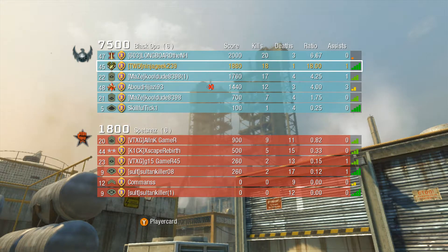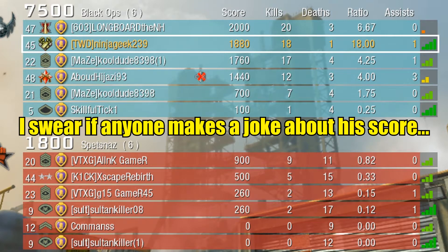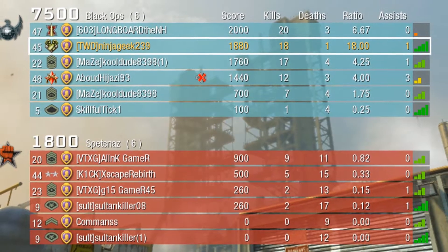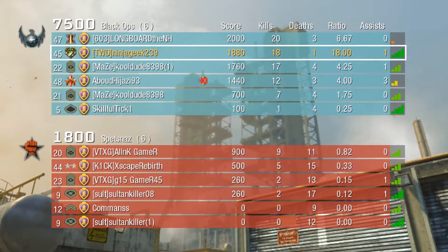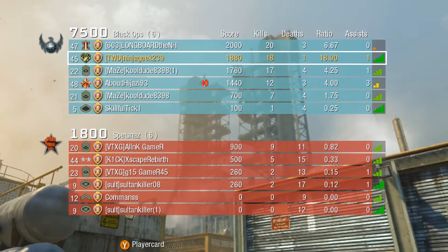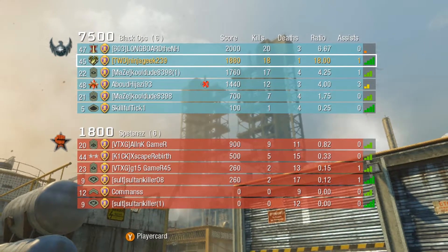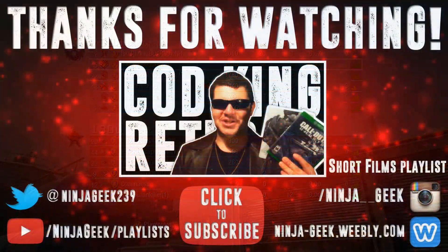I think I went 18 to 1 in this gameplay using the AUG. The top guy went 5 and 11 — that was a good lobby with some scrubs. I wish I could play that in Black Ops 3, but instead I got people on the other team beasting on me most of the time. That's just how the newer Call of Duties go. But bring back the yellow numbers in Call of Duty — that's my main point. What do you guys think? Leave your comments down below. This is Ninja Geek, I will see you on my next video. I'm out, peace.